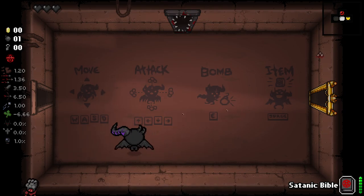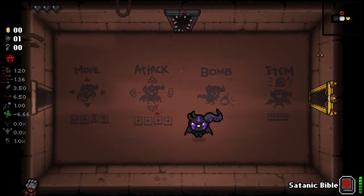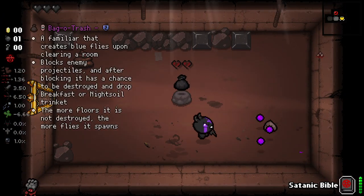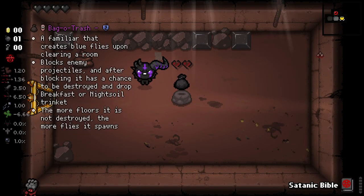You have to trade your HP a lot of the time. This character, while similar, now has flight and triple shot by the looks of things. He also starts with the Satanic Bible and Sanguine Bond, because items give this guy broken hearts - and Sanguine Bond and other things are going to be a way of removing said broken hearts. We have the Bag of Trash, a familiar that creates blue flies upon clearing rooms, blocks projectiles, and after blocking has a chance to be destroyed and drop breakfast. The more floors it's not destroyed, the more flies it spawns.